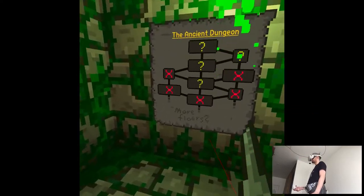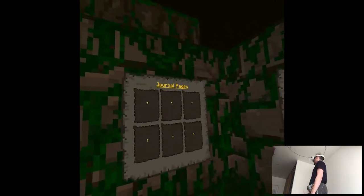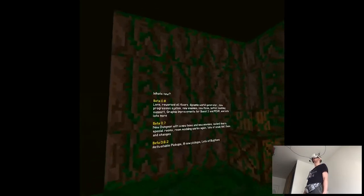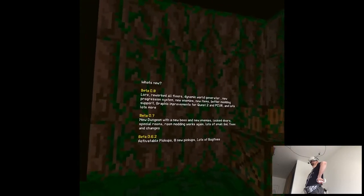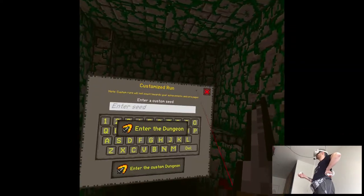These are the floors — more floors now. Even the developer has some humor. Objects, journal pages, milestones — this is definitely way more detailed now. Dynamic world generator, new progression system, new enemies, new items, quests. Quest 2 support! I'm so happy this game is on App Lab now. Run preparation, customized options.